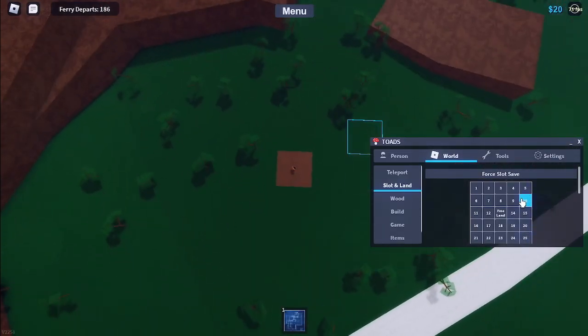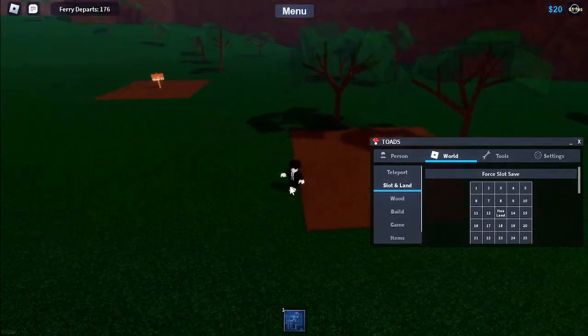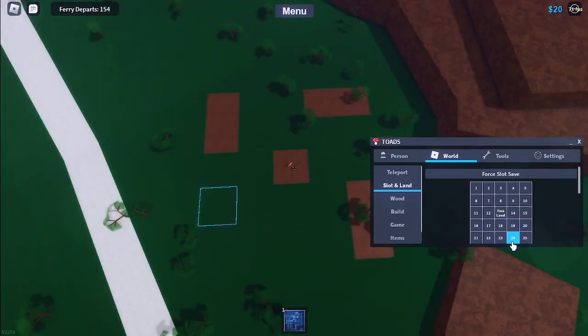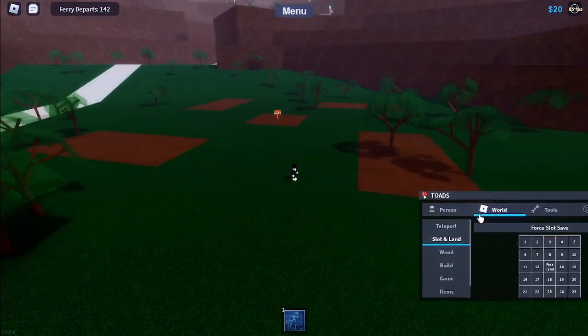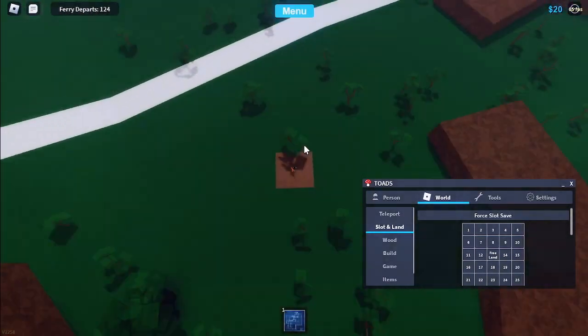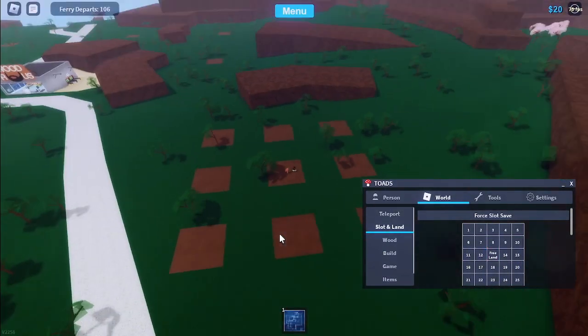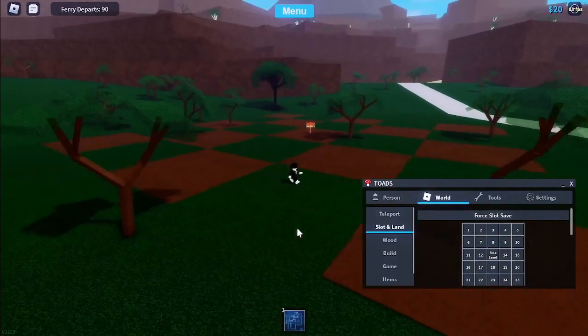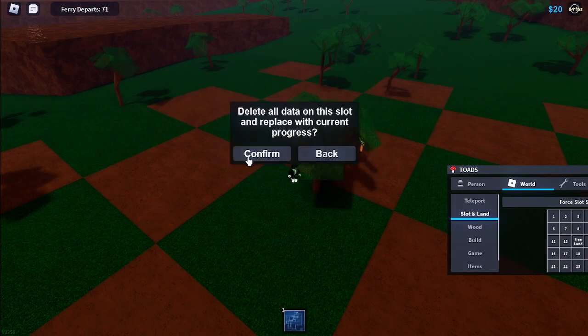First, click the Free Land button in the middle. The number buttons are just an example showing where the plot is. If you hit number five, the land will spawn to that cyan box, and you can now make weird land or an amazing shape if you want. If you want to save that land, just save or overwrite one of your slots.